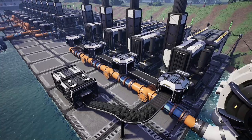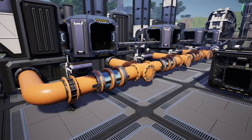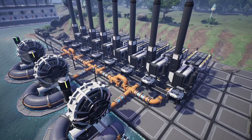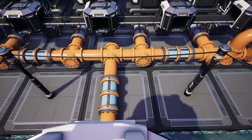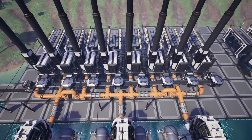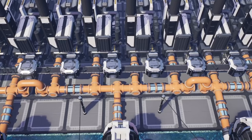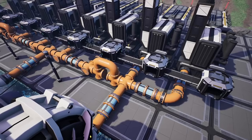This setup uses a simple manifold for the coal as well as a manifold pipe for the water. Things get more complicated with a mark 2 line of 120 coal, because this requires 360 water—equivalent to three water extractors feeding eight coal generators. The problem is that the max pipeline capacity at this tier is 300, so to counter this we line up the eight generators and run one water extractor between the fourth and fifth generator into a pipeline manifold that spreads outwards, then add another extractor either side.